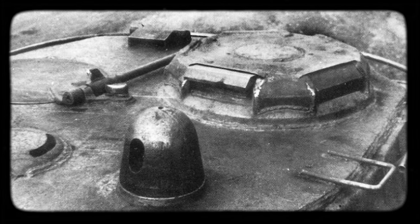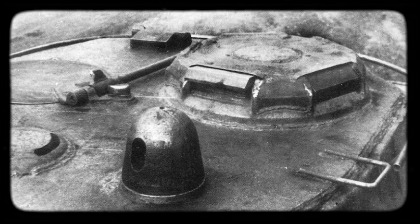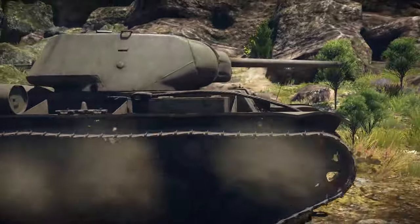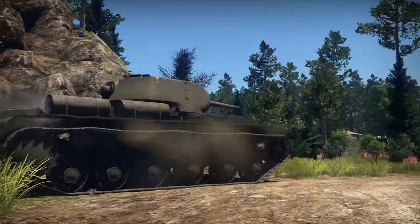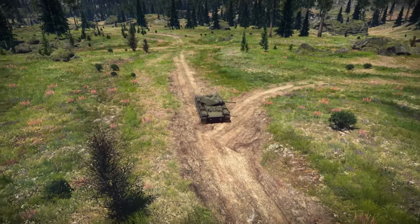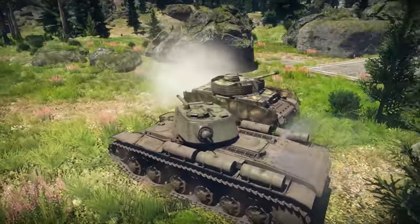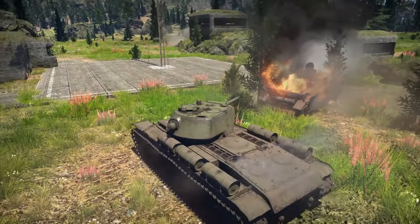The tank got a new turret with slightly sloped sides, fitted with a real commander's cupola bearing all-around vision blocks. It wasn't the most ergonomic design, but it did improve the overall vision. In order to retain a degree of quality, some sacrifices had to be made — the engineering team decided to downgrade the armor. The changes were drastic: the frontal armor, which was 105 millimeters thick, was now only 75 millimeters thick. On the other hand, the Soviet army finally got a versatile and relatively agile vehicle, which paved the way for the mighty IS tank family.